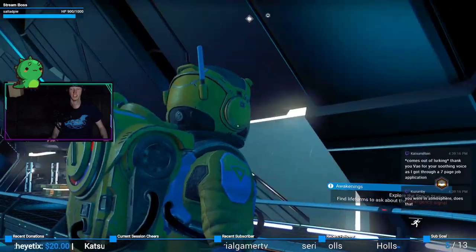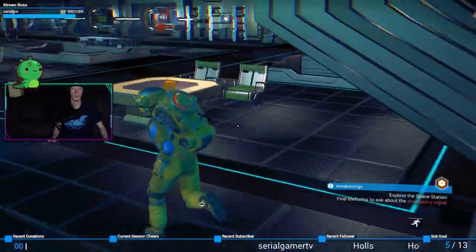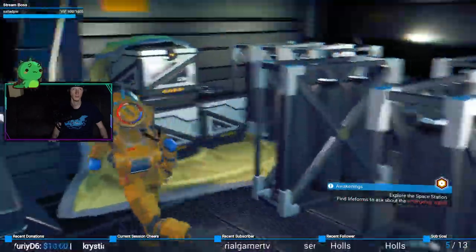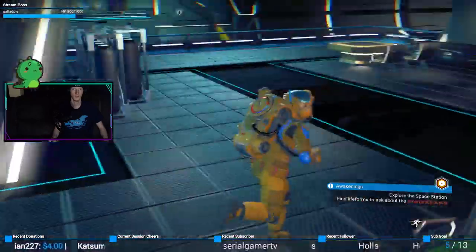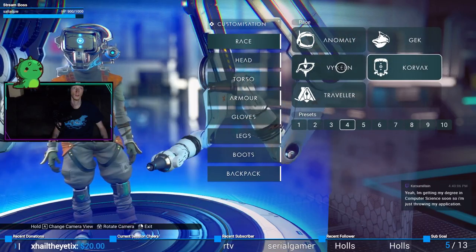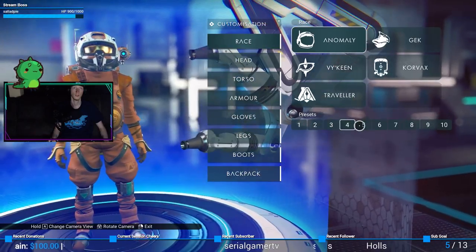Hey Katsumi, how's it going? Welcome to the stream, thanks for being here. Is that a real person? He has a cool ship. Seven-page job application — holy cow, you're applying for a new job. That looks like a person in there. I'm going to observe this stuff real quick — there's a terminal thing here. Appearance modifier — oh heck yeah!